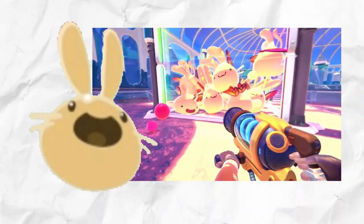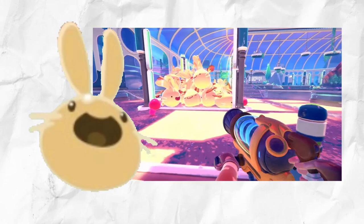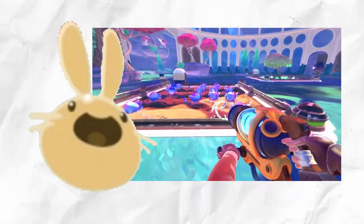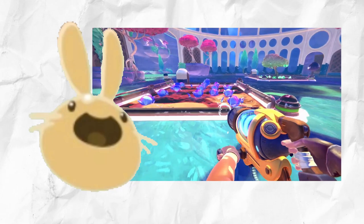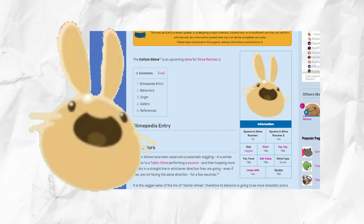As for diet, we have seen from the trailer it eating some sort of cabbage. In the trailer, it was depicting a large variant of the Cotton and the Flutter Slime. It is unknown at this point whether or not its favorite food is the water cabbage, but it's more than likely, considering that rabbits in real life love the taste of vegetables. Even on Wikipedia, it states that a rabbit's main diet is vegetables.